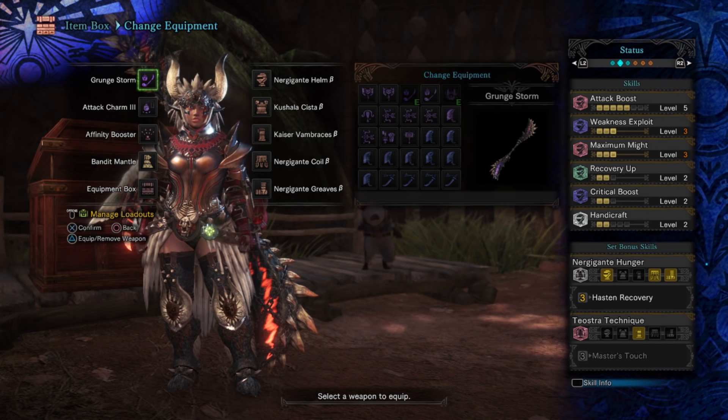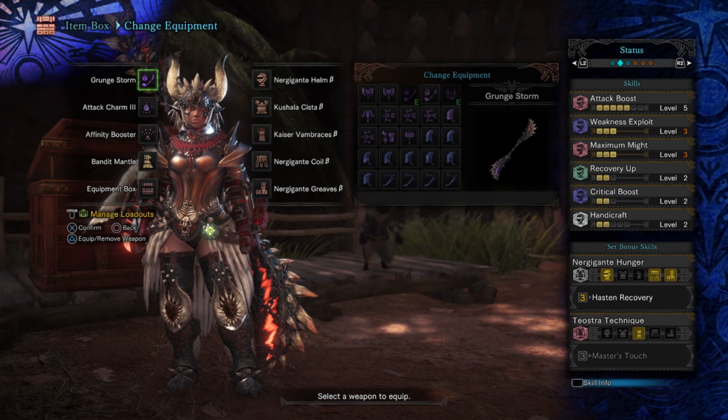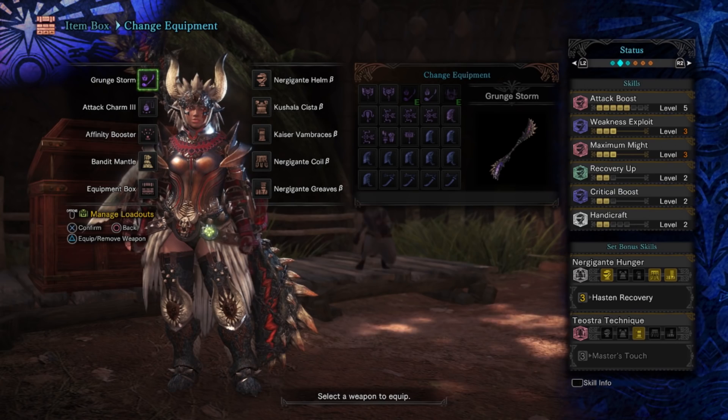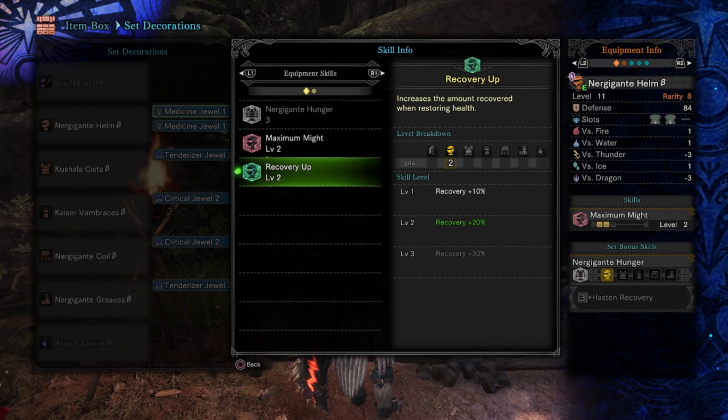So total with this build we are going to be hitting for 70% affinity on weak spots. We've got Recovery Up level 2. I wish I could get this up to Recovery Up level 3 because that's actually going to be what basically increases our health recovery with this weapon. We've also got Critical Boost level 2 on here and Handicraft level 2 to get us up to the white level of sharpness. For our decorations, you can see here that we've got the Recovery Up jewels, which increases our recovery when healing by 20%, which is what that health regen says.